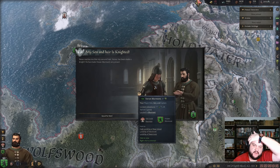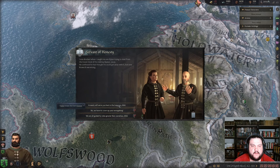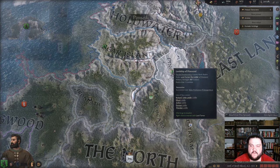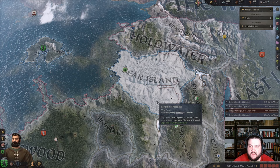My son and heir is knighted — that's huge! I think he's a knight now — cool. Rylan — yeah, we're gonna try to play as a nice good house but we still have this claim which I'd like to take. As soon as we get out of debt we'll do another war. I don't want to start a war because I'm just not making money.